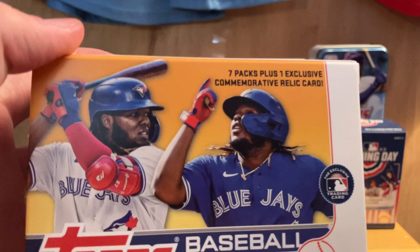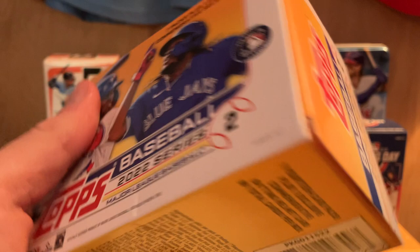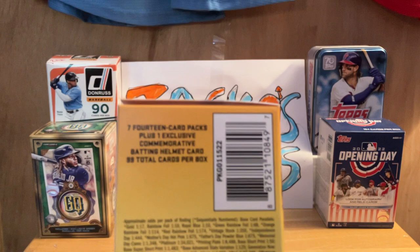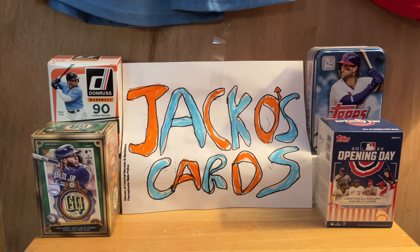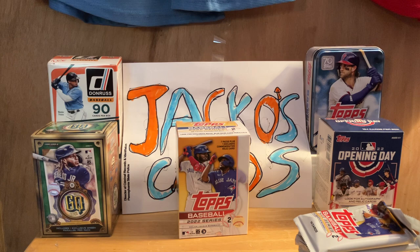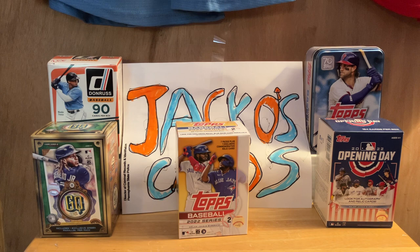It says seven packs plus one exclusive commemorative card, and then there are 14-card packs. So one commemorative batting helmet card, 99 total cards per box. These normally take about a half hour or 25 minutes — my other previous unboxing videos have run that long — so I'll try to go a lot faster. I literally just picked this up about an hour ago and I'm so excited to rip it. Put the box back there for you to see during the video. Hit that like button and subscribe for future content.